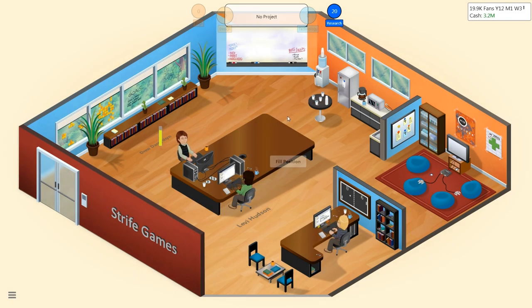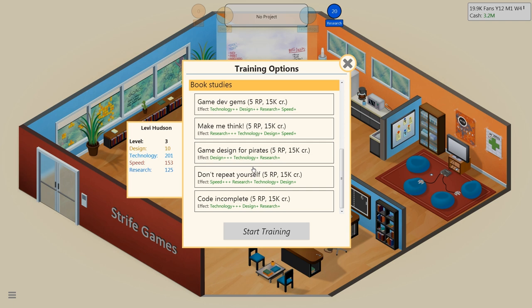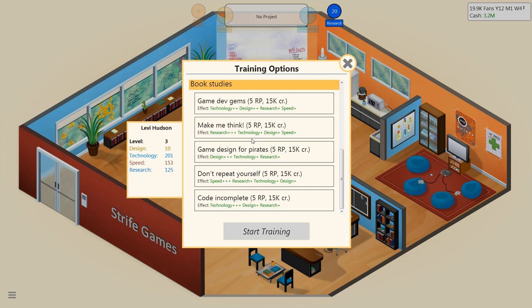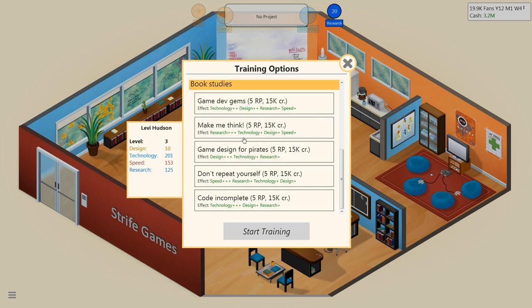So with that, I think what I'm going to do is send you on vacation and use a little bit of research points to train. Whenever our pal Drew gets back here, I think we're going to get a publishing contract and try to make a medium game. That's what I want to do this time around — I want to try to make a medium game, though I don't know if it's going to work too well.